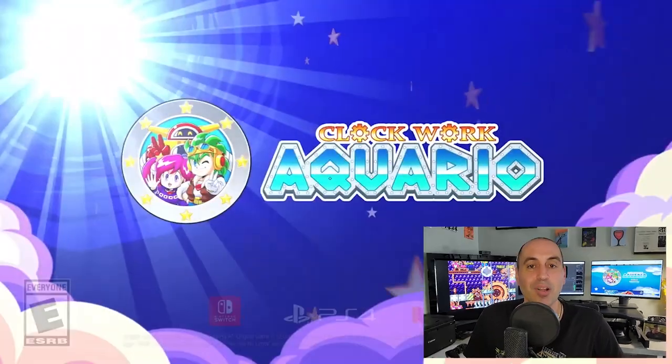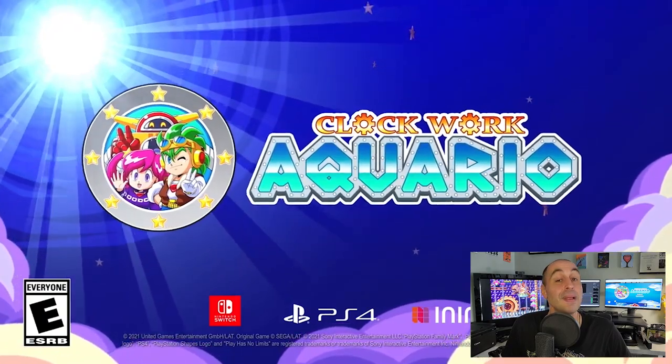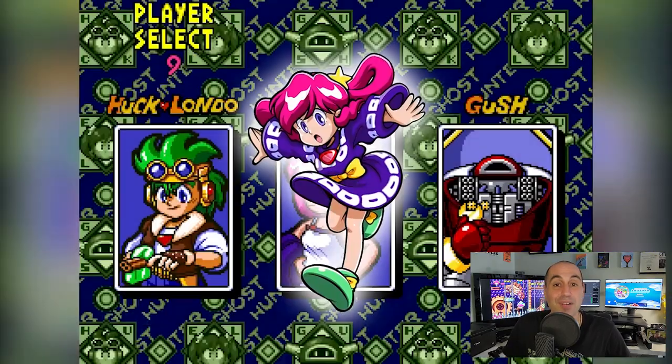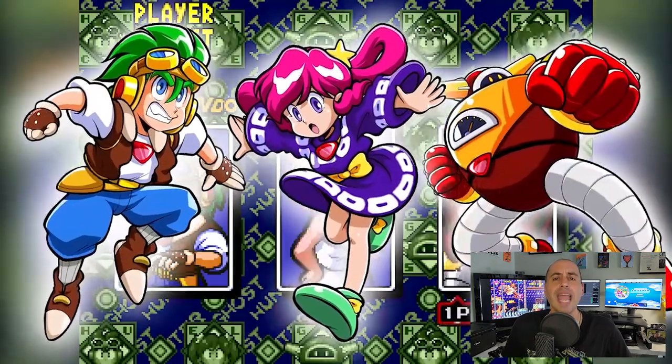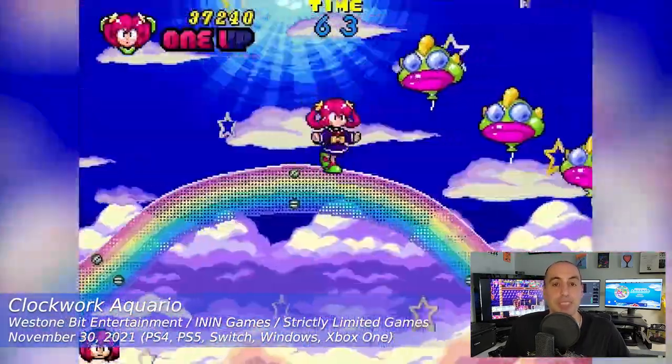Welcome Game Chasers everywhere to episode 16 of The Collecting Confidant with your host Gunstar Hero. I'm back this week with a classic — a game that almost never saw the light of day but thankfully was restored and re-released. This week we're talking about Clockwork Aquario, which was developed by Westone Bit Entertainment, better known as the makers of the Wonder Boy and Monster World series, and was published by ININ Games in conjunction with Strictly Limited Games.